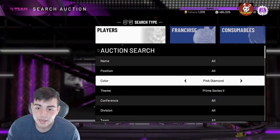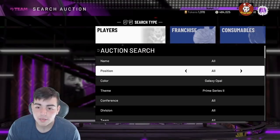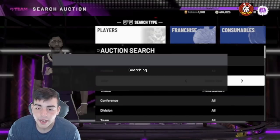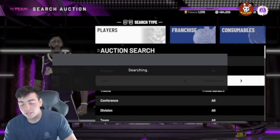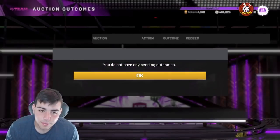Investing in diamonds and pink diamonds and selling them later is literally my main MT-making method. Like Chauncey Billups — he went up to 8K or 9K and I got a ton of them for 3K, flipped them and made a lot of MT just off him. Try out the snipe filters, let me know if they work. I'm trying to get myself a KD.